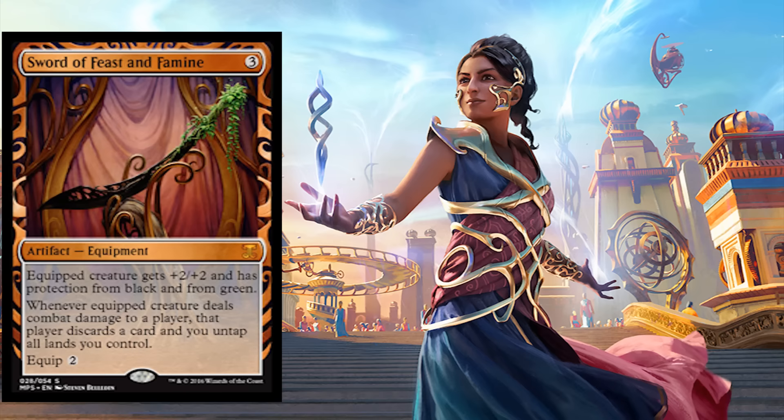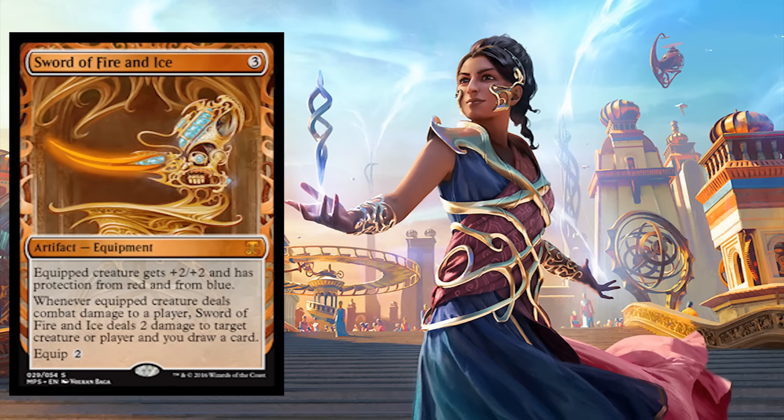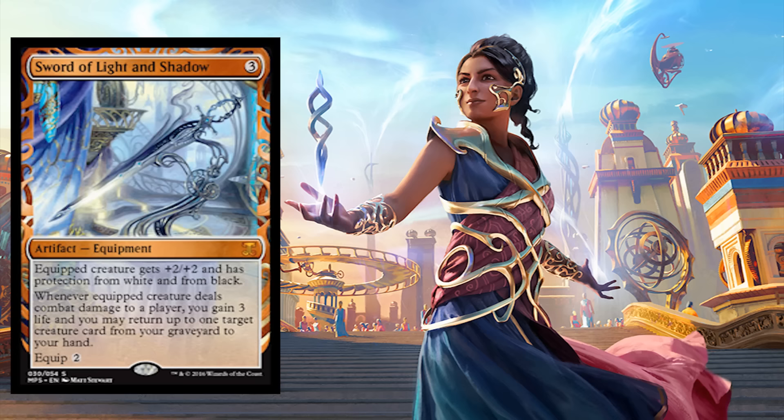Don't like that sword? How about Sword of Fire and Ice? Not a Fire and Ice fan? How about Light and Shadow? Kaladesh is officially — if you look at the timeline of Magic: The Gathering — going to be an important, important set going forward.